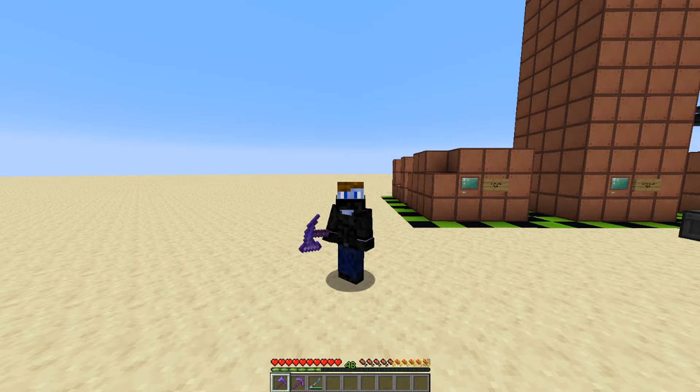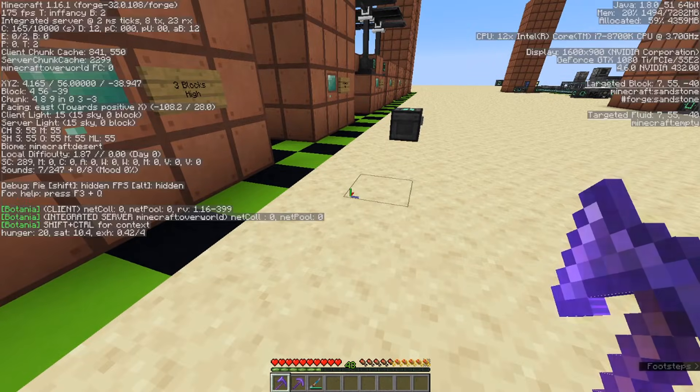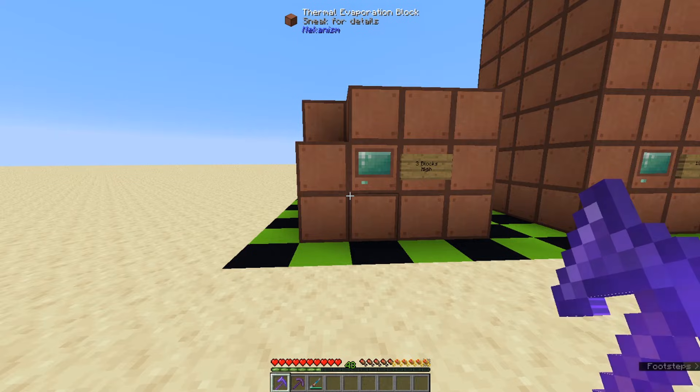And now let's go on and learn about thermal evaporation plants. The first thing I'm going to talk about is the fact that I'm technically in a desert biome. These have different effects depending on the kind of biome you're in — hot biomes have a higher temperature. So if my numbers don't match up with your numbers, you know that that's why.